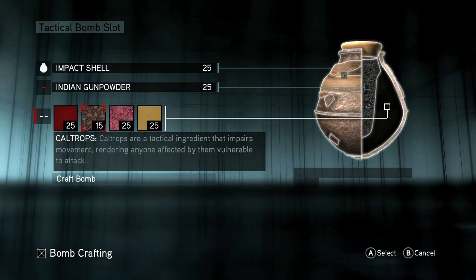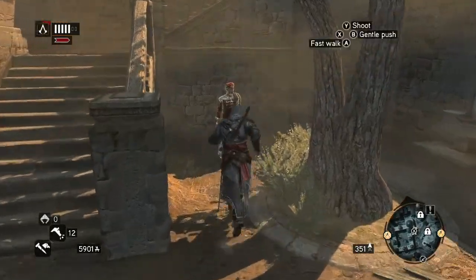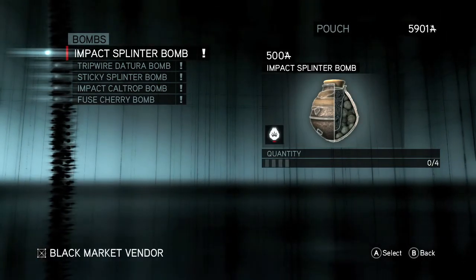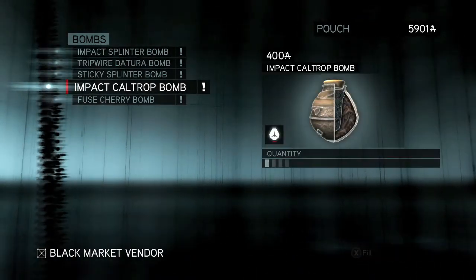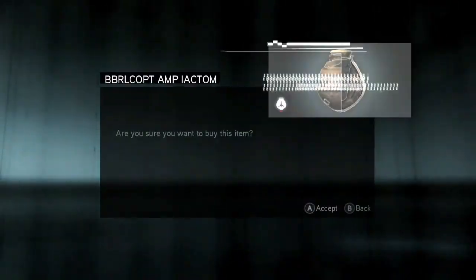You can choose any shell, any gunpowder, and Caltrops will be the second one. You can get Caltrop ingredients by either buying them from Piri Reis or by looting them off of dead people. You can also buy Caltrop Bombs from the black market dealers, labeled by the black bomb icon on your minimap.